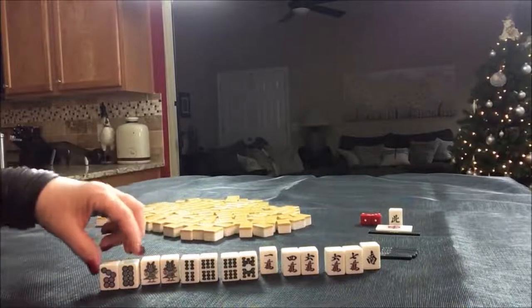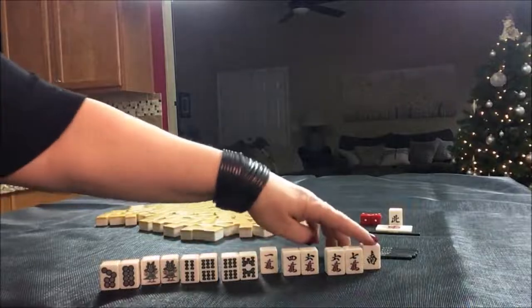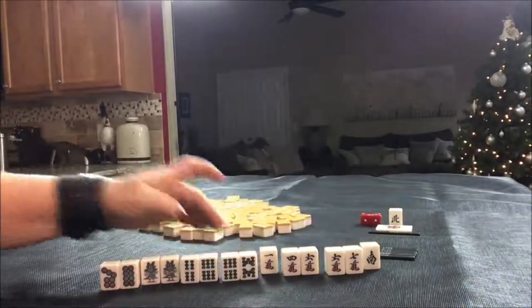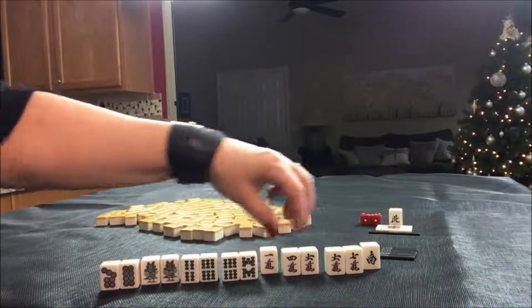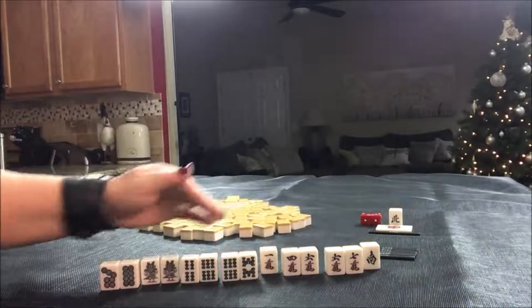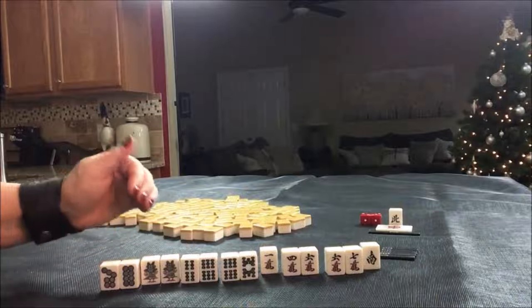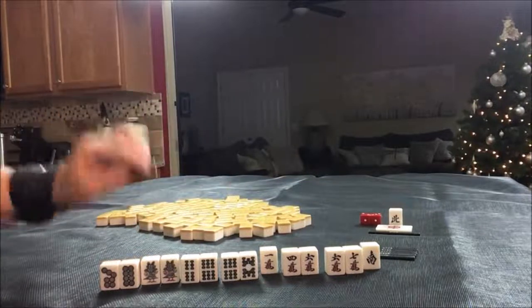So I think I would hold these two, discard the one crack and the South — or the South first, then the one — and then see if we can get these two a side weight. Improve these weights and go for Pin Fu, which is concealed, four Chis and a pair.